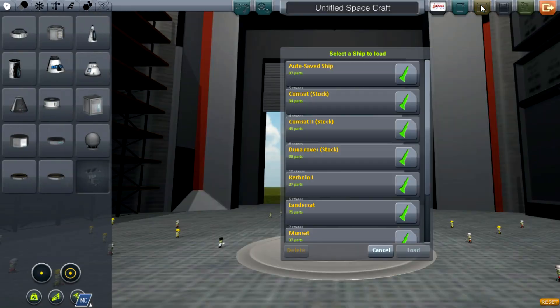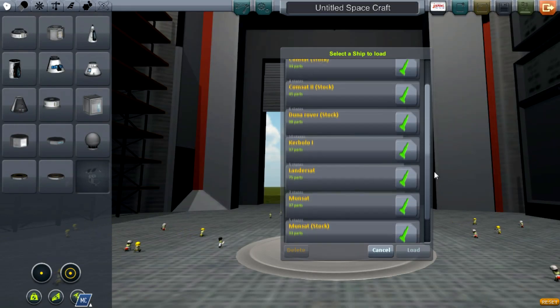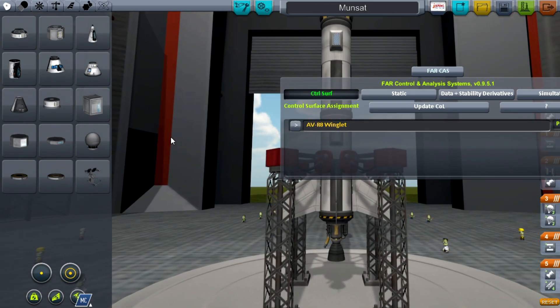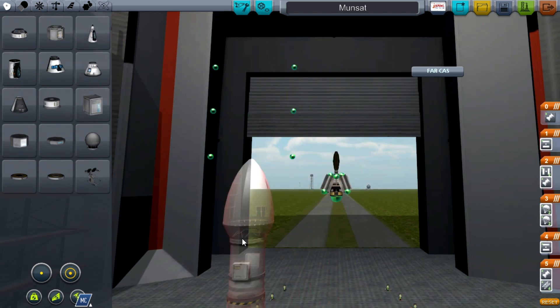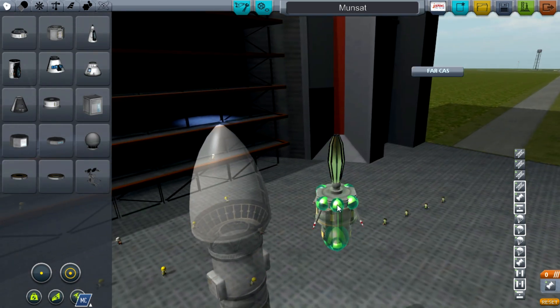Go over to the VAB, and I've already got something set up. Oh, I saved it on the moon sat, didn't I? Derp. Let me just double check to see if my satellite is the correct one. Yes, it is. It does need some adjustments though.